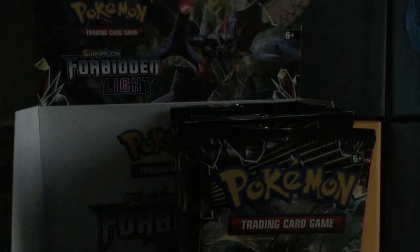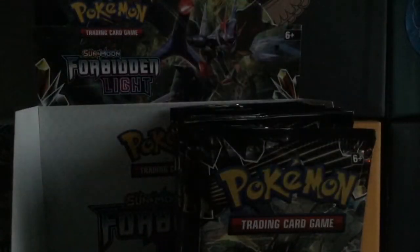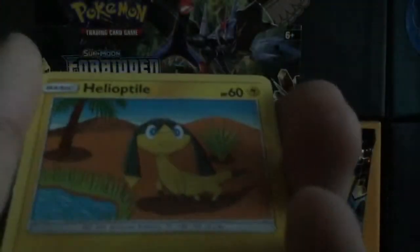Come on, I want something good, like an ultra rare — no, like a Full Art Ultra Beast. Here's the code. Or at least a Prism Star card. So we have Lightning Energy, Hitmontop, Lady, Hoopa, Rockruff, Goomy, Clauncher, Honedge, Heli-Octile, Barbaracle Reverse, and an Alolan Raichu Regular Rare.